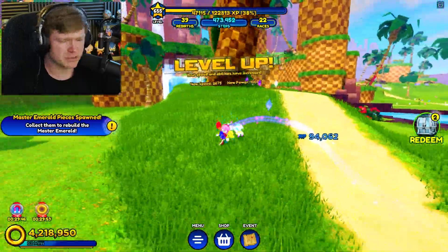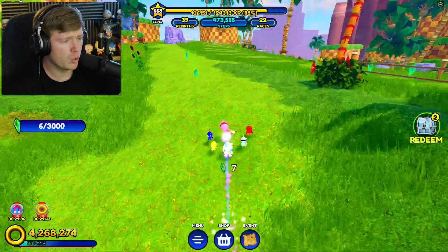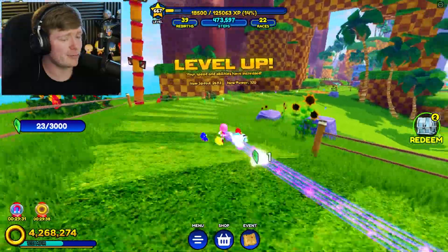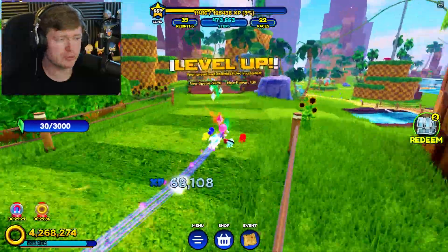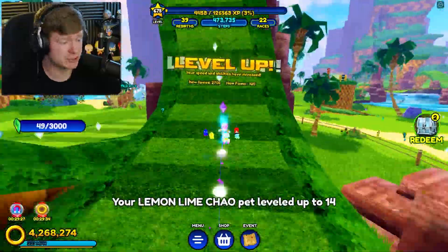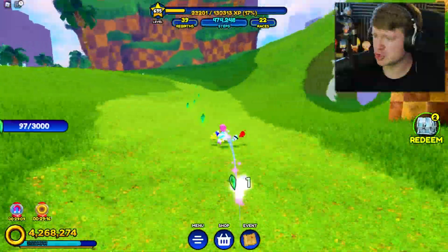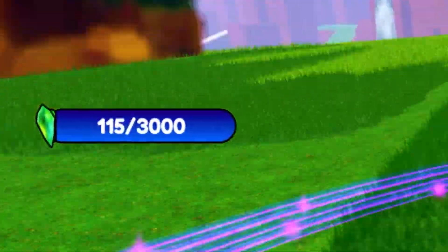Wait, what's that to the left? The Master Emerald Pieces spawned. Look at that green emerald — that looks pretty cool. And we only have to get 3,000 of them. You remember last time for Amy it was 5,000, so that's definitely a plus. 5,000 was a bit of a stretch, but this time I'm sure we'll collect them all with ease. Look at that — we already got 115.